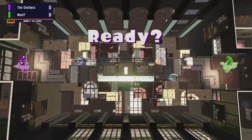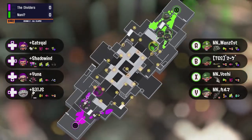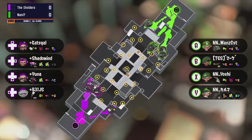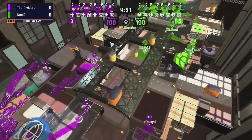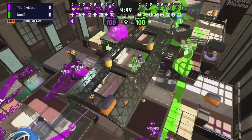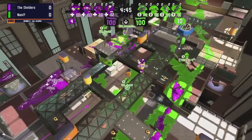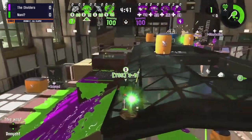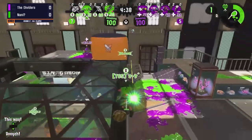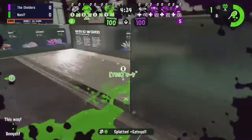We're getting into it right now and already you see the Tenta Umbrella, the current flavor of the month. You also see an E-liter and an Explosher — what an interesting composition. Rose, do you have any take on that composition on this map? Well, like we were saying in Clam Blitz, stuff like the Ballers is absolutely fantastic, so we see the Kensa Dualies coming out.